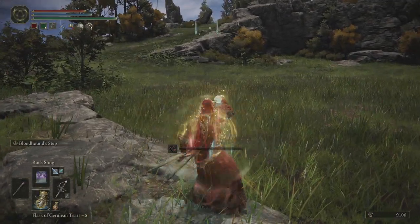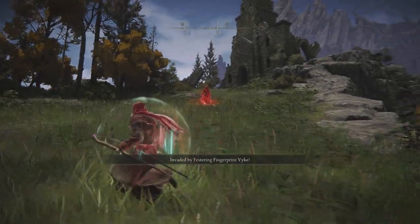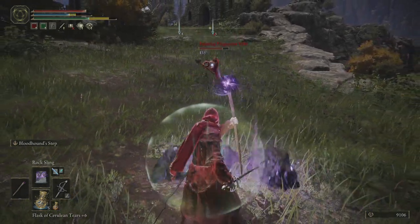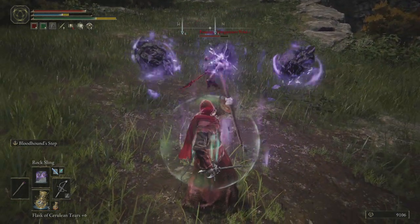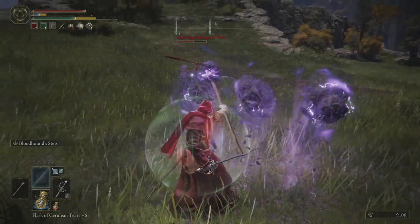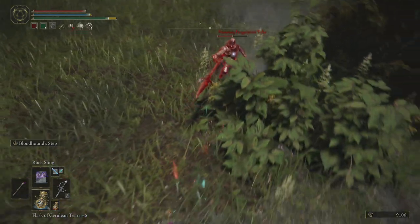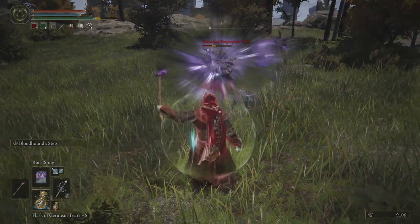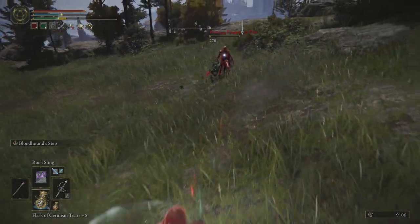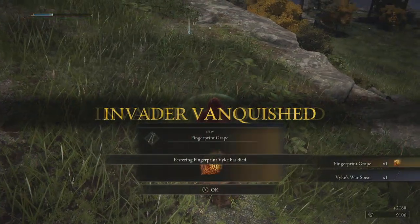Here we are — I'm going to pop that straight away. We do want to keep significant distance from this guy; he is extremely dangerous. He causes a lot of madness and has laser eyes and all sorts. Luckily I can stagger him, which is very good for me. There we go — Fike goes down. Give me your Grape. Thank you very much.